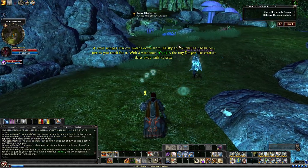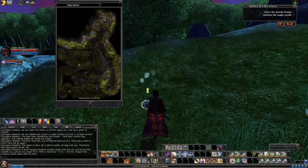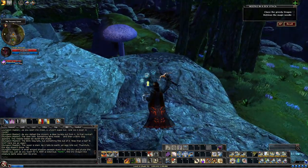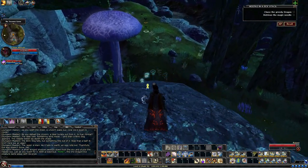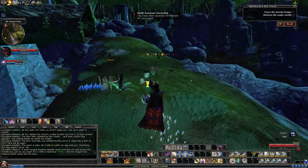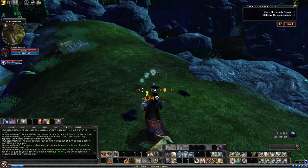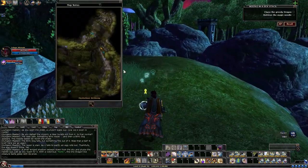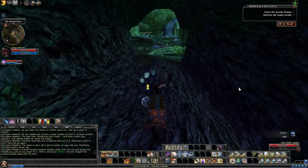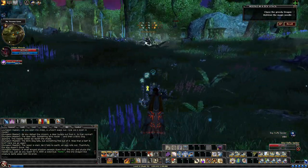After that, it's going to spawn in a creature. You can choose to follow him, or if you look at your map, you'll see the door for the Mysterious Archway — that's where he's going to make his way to. So you can choose to follow him, or you can just make your way directly to that archway and simply wait for him.